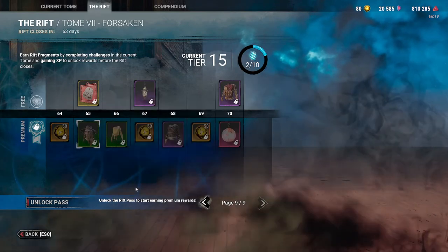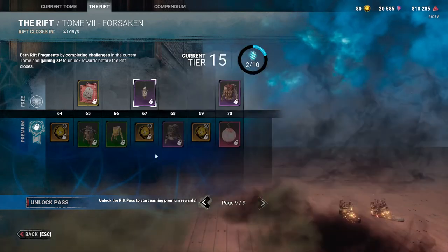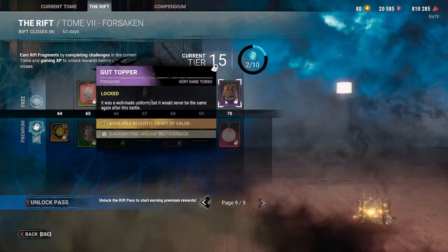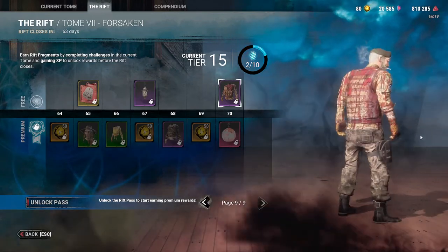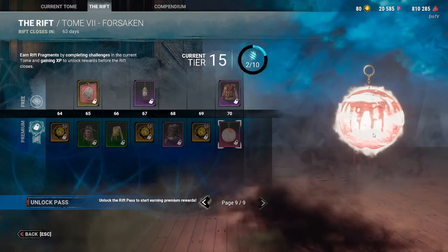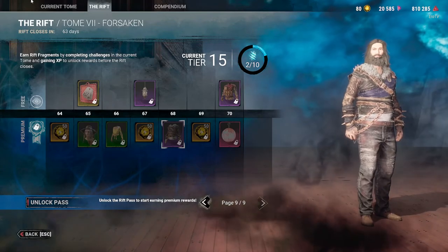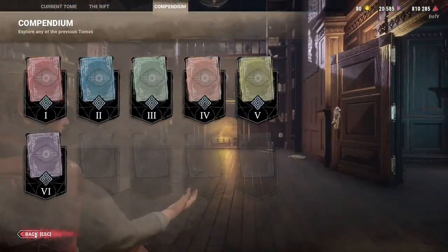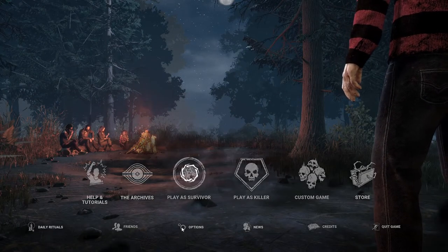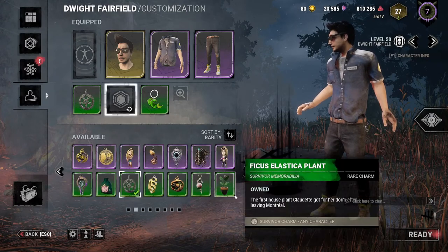Let's look at page nine — you get the Death Slinger hat, which is good for people that like Death Slinger. Is this a charm? No, it's a weapon for her, which is a very nice weapon. And this is for Bill — yeah, that's really really cool. A Blood Moon charm — very very cool charm. Usually I don't give them credit for charms, but that's a cool one. Is this the Jeff one? Yeah, all right.